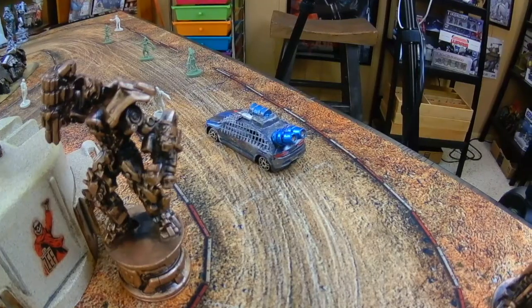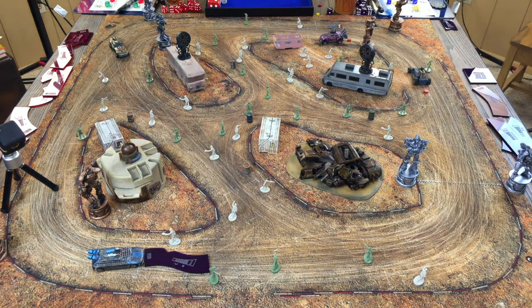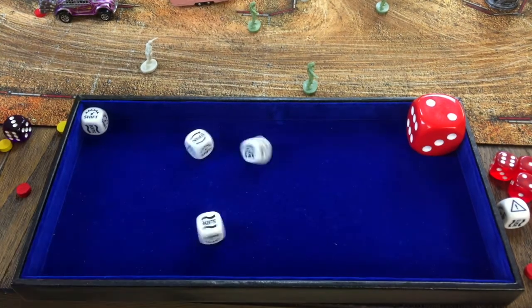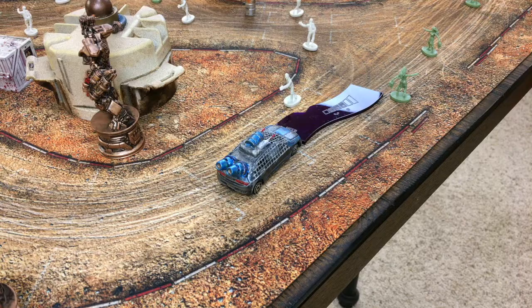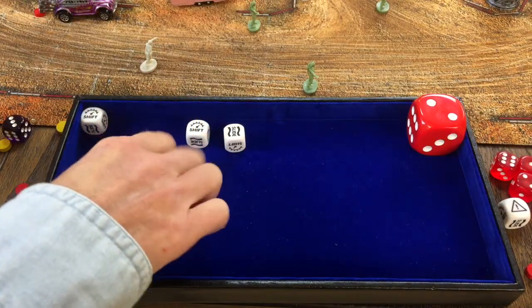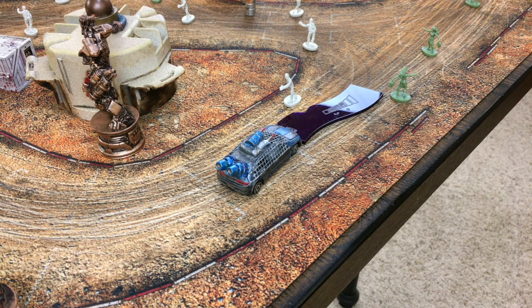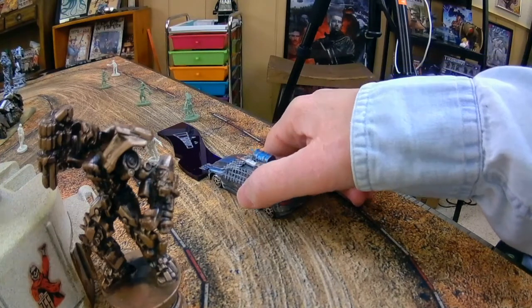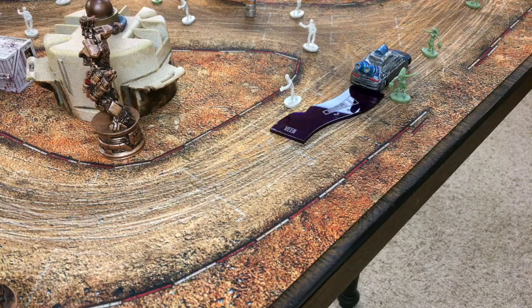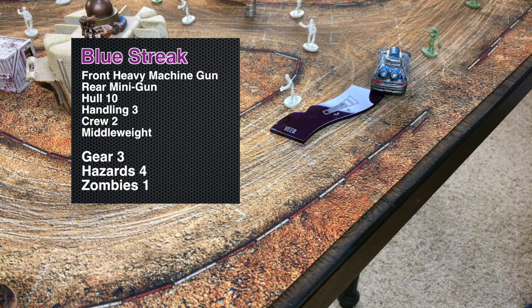Blue Streak decides to veer in gear two, getting a free shift. Results: spin and a slide. The track is too narrow for sliding, so we get rid of the slide, take the hazard, do the spin, and gear up to three — taking another hazard. Blue Streak is now in gear three with four hazards. The spin maneuver lets her flap a zombie with the exhaust — getting some zombie blood somehow.